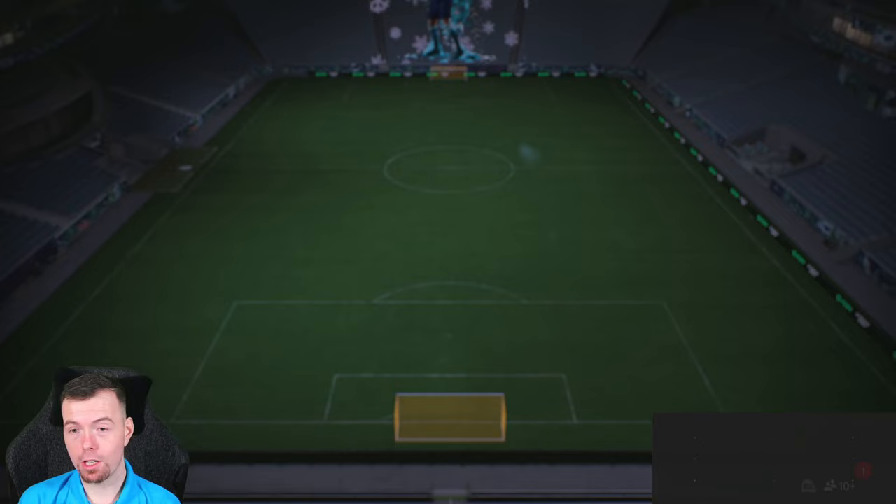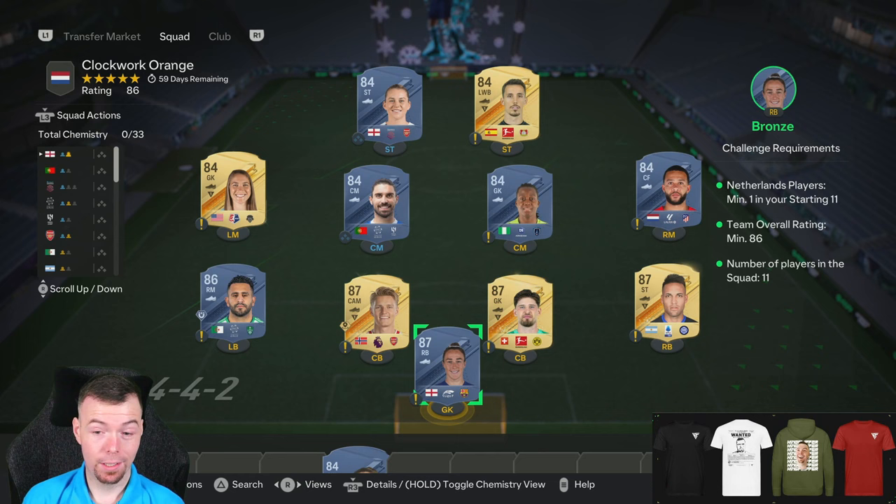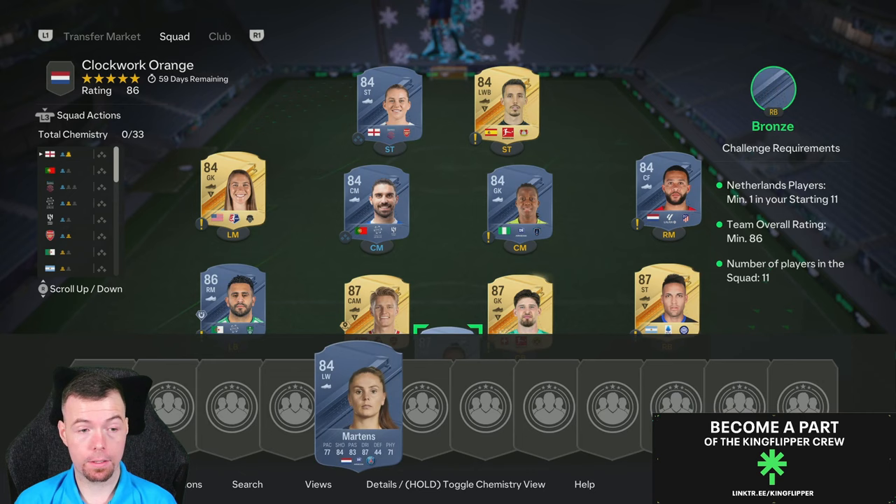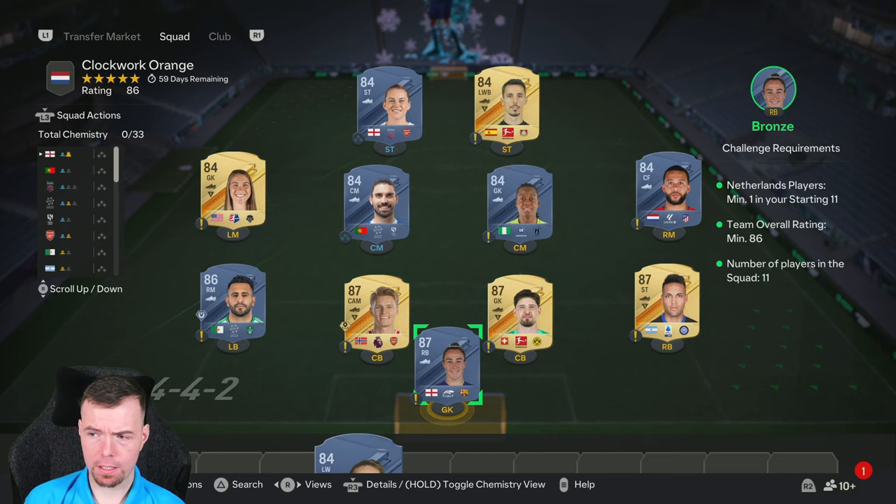Next is the Clockwork Orange segment, which reminds me of the roulette spinner gambling games. It requires an 86-rated squad with a Netherlands player. I'd suggest going for an 84-rated Netherlands player. You've got Depay or Martens — Depay is slightly cheaper but still more expensive than the other 84s.